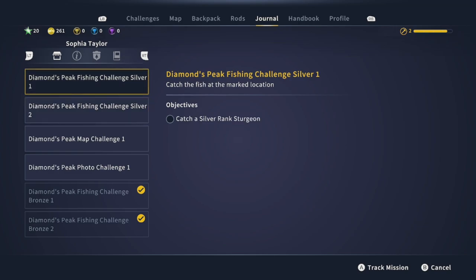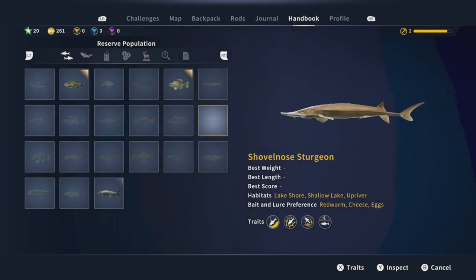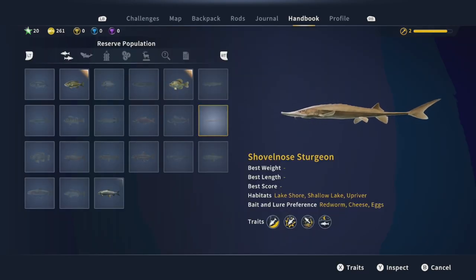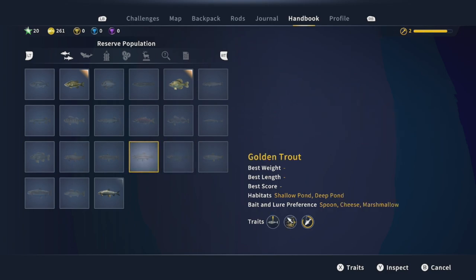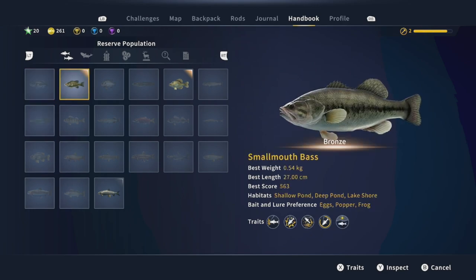I was looking through the handbook to see the sturgeon's traits. It's a bottom lurker — prefers swimming closer to the bottom — a hard fighter that tries its best to get off the hook, a jumper that likes to jump out of the water, and a night owl so it's more active at night. I'm not sure how to reset the time just yet, but I'm sure we can find an outpost that will allow us to do that.